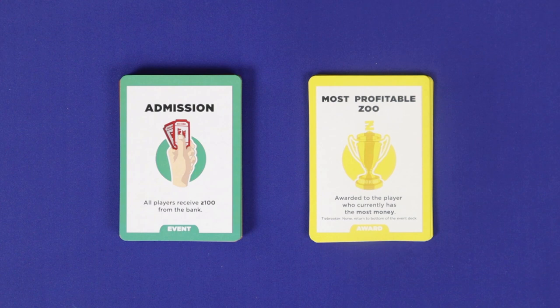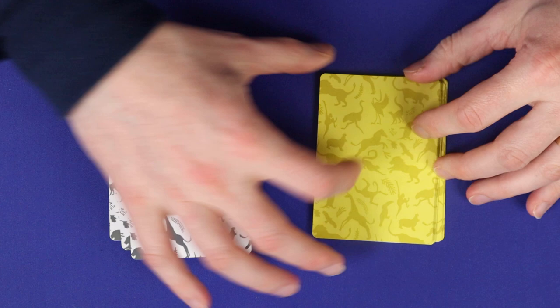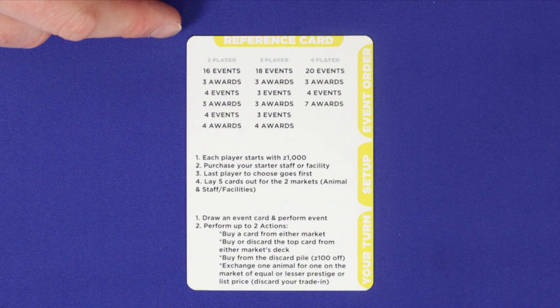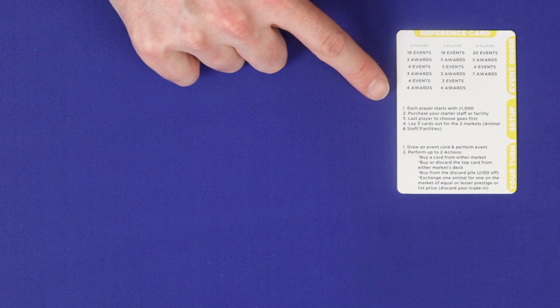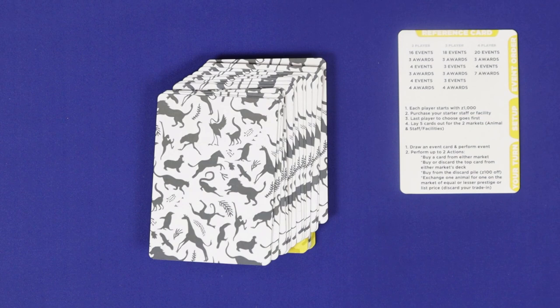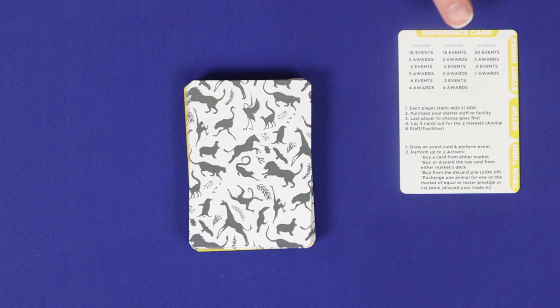Next you'll create a single deck of event and awards cards, but you'll have to layer it. First shuffle the events and the awards separately into face-down decks. Then randomly remove three event cards and return them to the box without looking at them. Now create the deck as described on the help card for your player count. For example, in the two-player game you'd start with four awards on the bottom, then four events, three awards, four more events, three more awards, and finally the remaining 16 events. Follow the equivalent setup at three or four players.